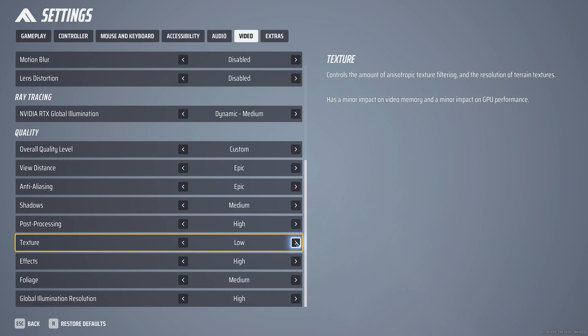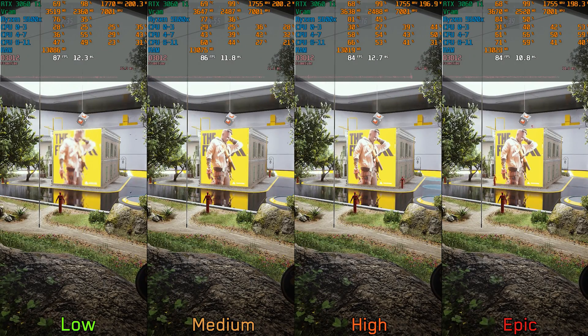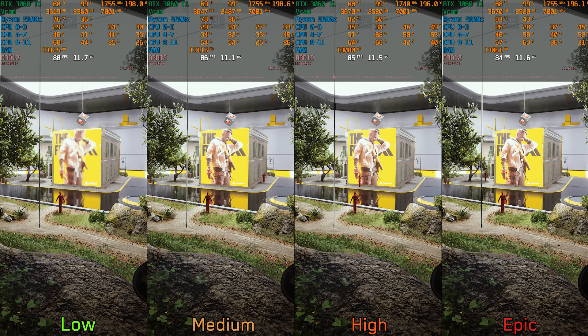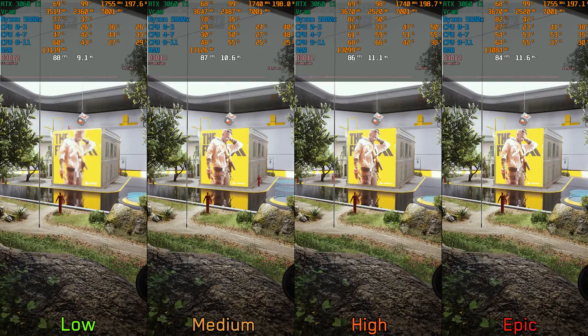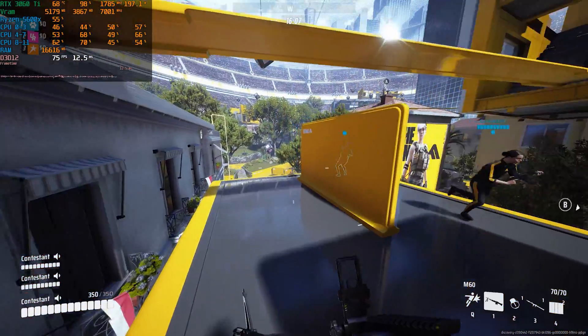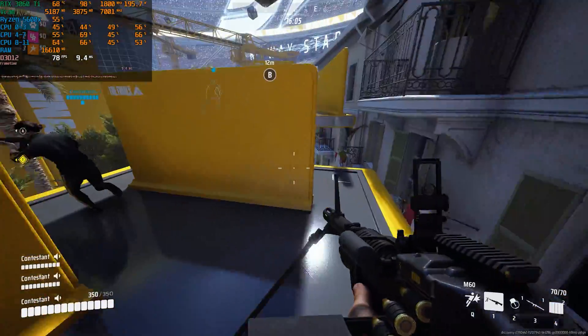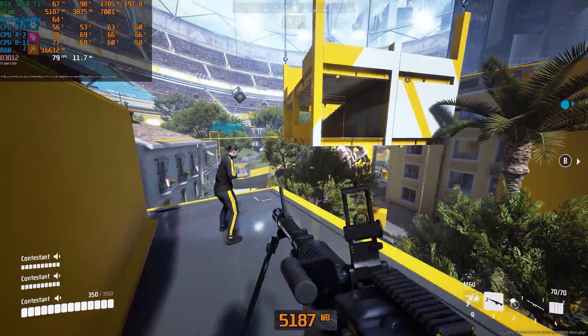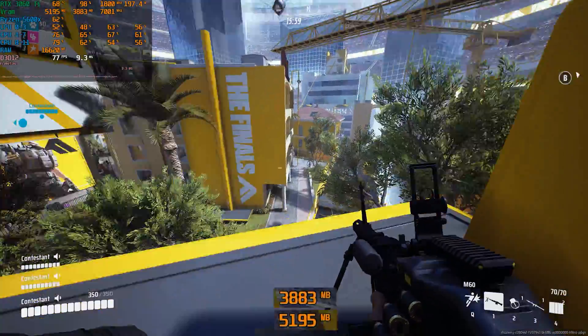Textures is next, and this one controls the quality of some textures. Surprisingly, The Finals doesn't use a lot of VRAM, and I think the reason is that Embark Studios are taking advantage of Unreal Engine 5's virtual texturing. Even at native 1440p with epic textures, the allocated VRAM is slightly above 5 gigabytes while the used VRAM is below 4 gigabytes.